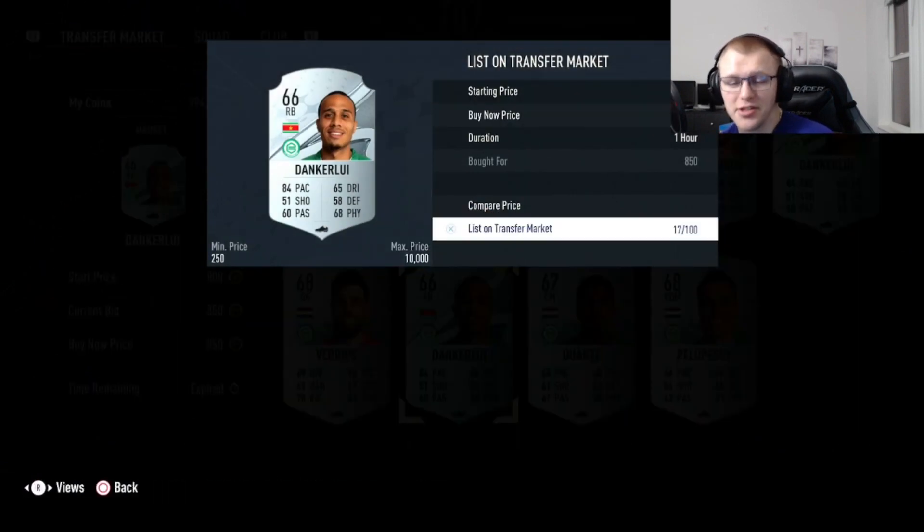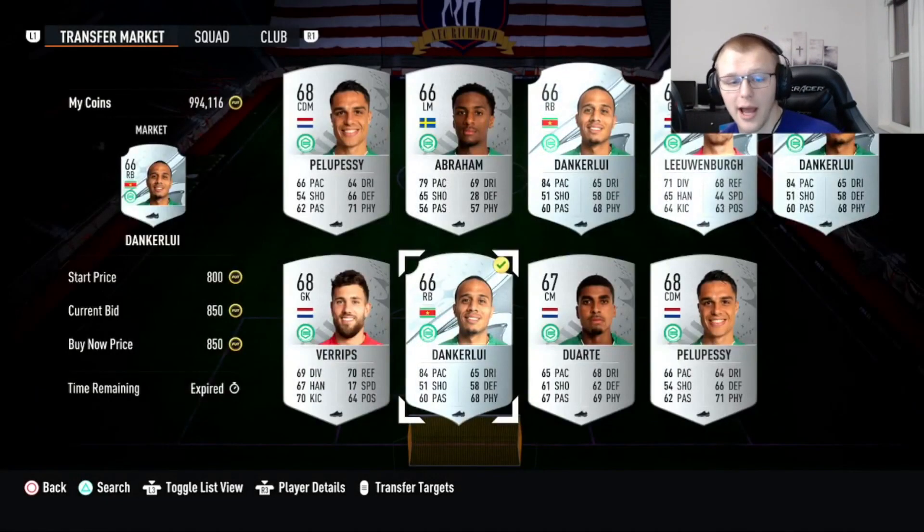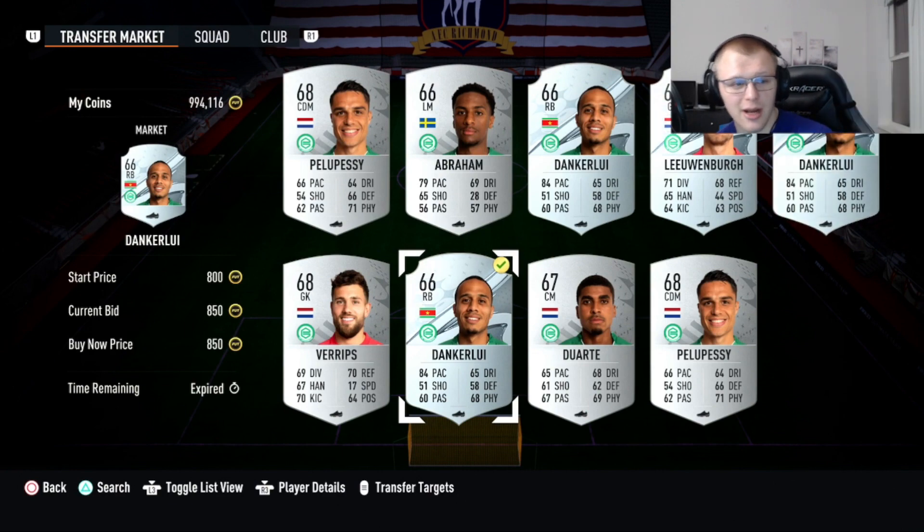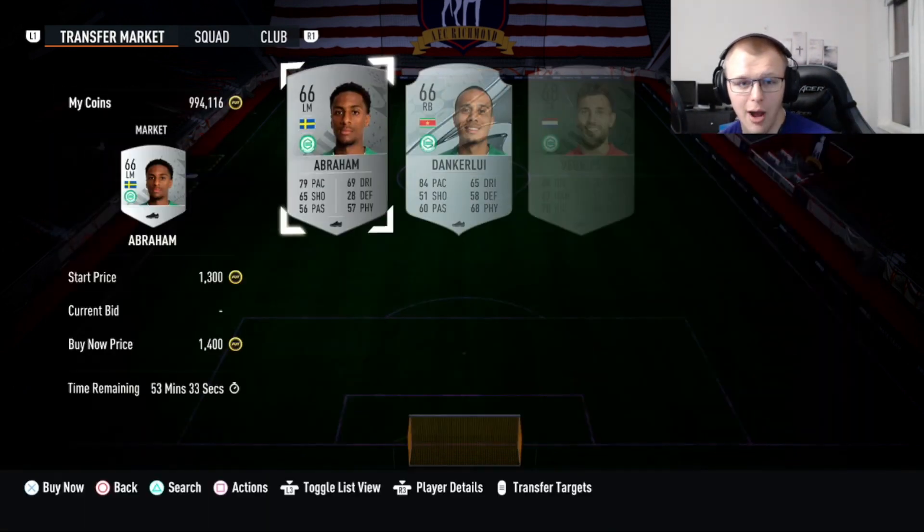We're going to list that for $1,600. As you see, that was really good coins there — we made around $600 to $700 profit. That was really good profit.